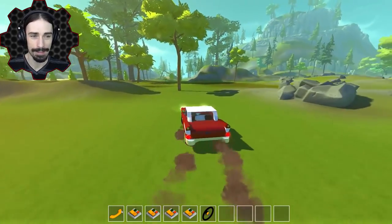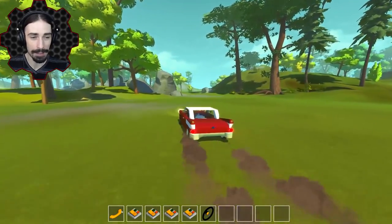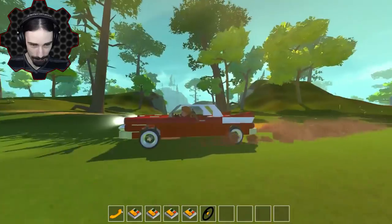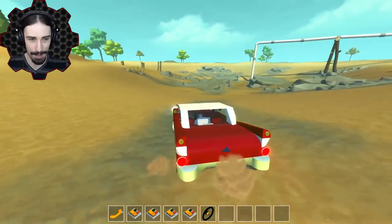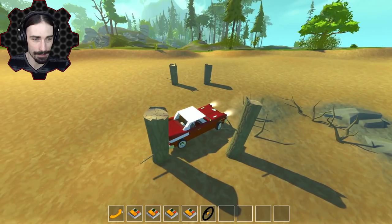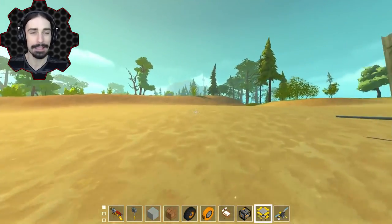Let's drive this around on a standard terrain map. This is one of those creations that's just supposed to look really nice and work really nice. Look at the way the tires work with the suspension — this thing is super easy to drive and control. It's better than anything I build for Multiplayer Monday races. Just check out the detail on this thing.